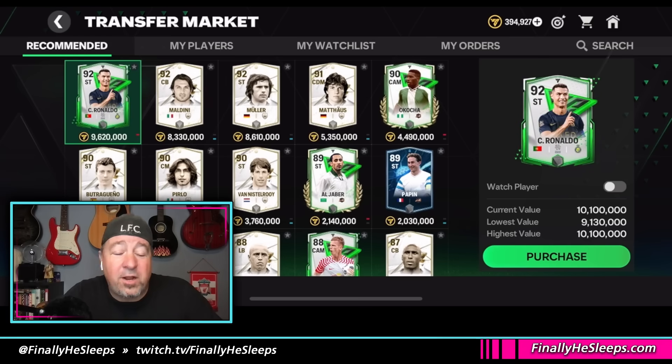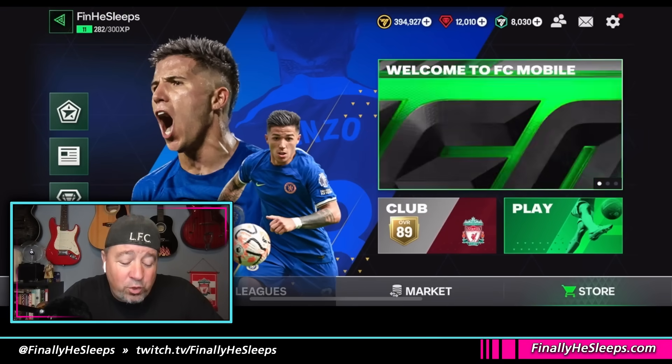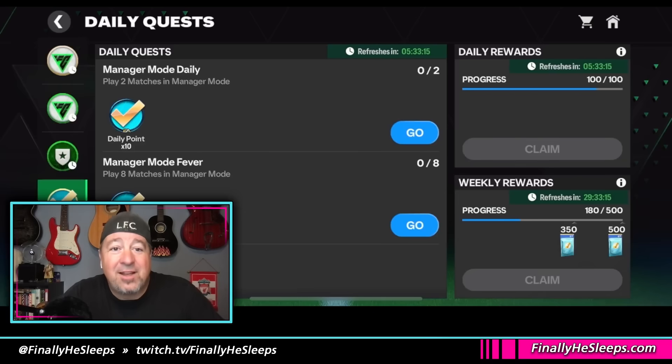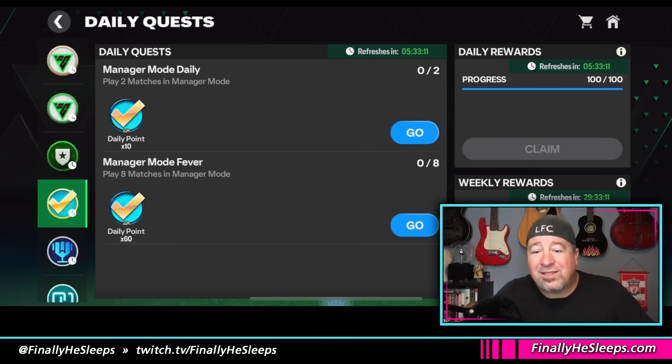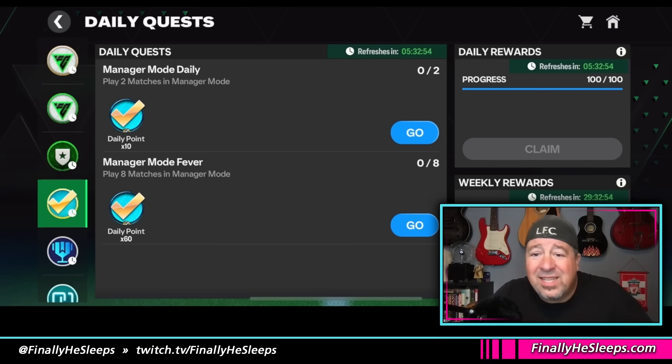The easiest way to unlock the market as quickly as possible is through your quests. Playing through all of these quests is just a normal part of playing FC Mobile, but the ones you need to focus on are the daily quests. Yes, you receive XP for doing everything within the game, but there's a lot of stuff in the new version that doesn't give out XP at all.